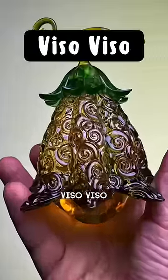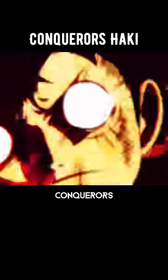Fruit number two: the Vizzo Vizzo Fruit. This paramecia-type devil fruit allows the user to phantomize or project any image that they touch, creating realistic illusions. In addition, you've also unlocked your Conqueror's Haki.